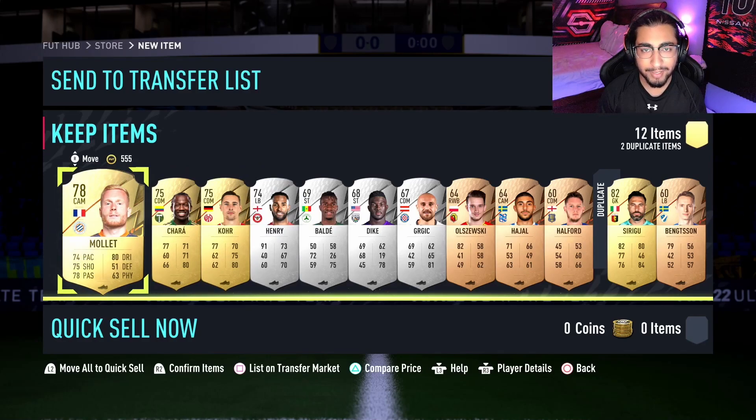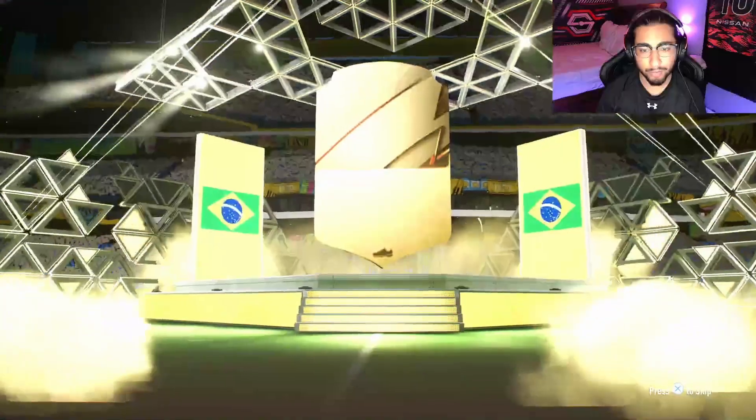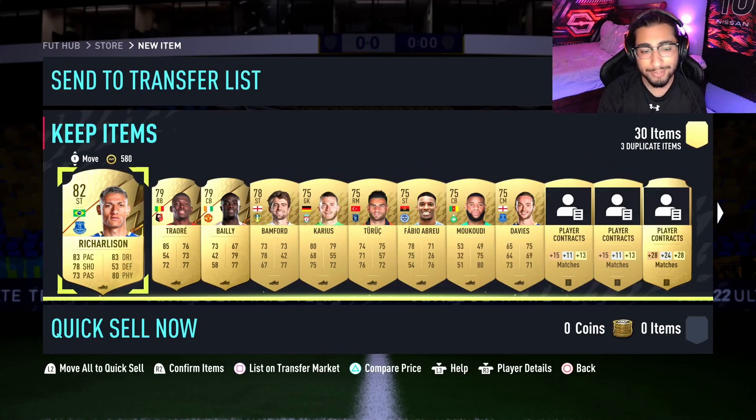Hopefully the next pack gets us something great. Mega pack, 82 plus guaranteed. Can we get a green flare? It's not going to be a board, it's not a walkout, and definitely not a green. This pack is worth 12,000 coins — a pretty disappointing pack overall, honestly.